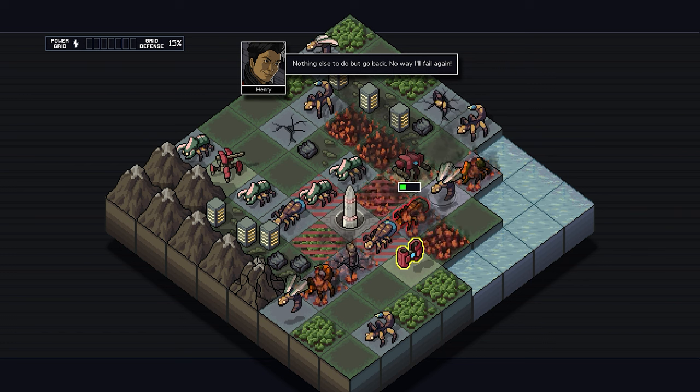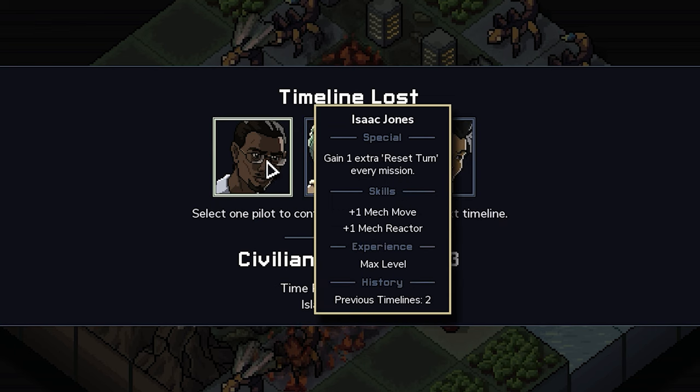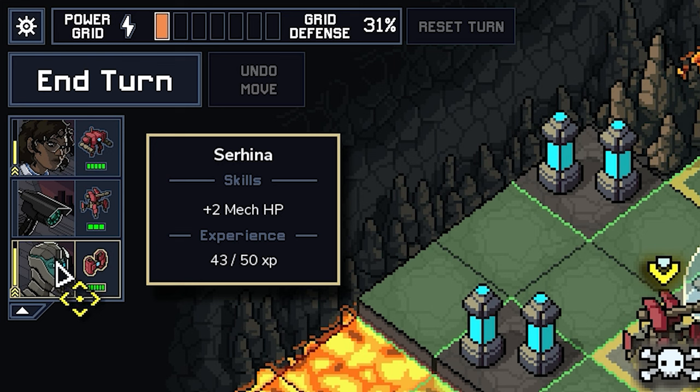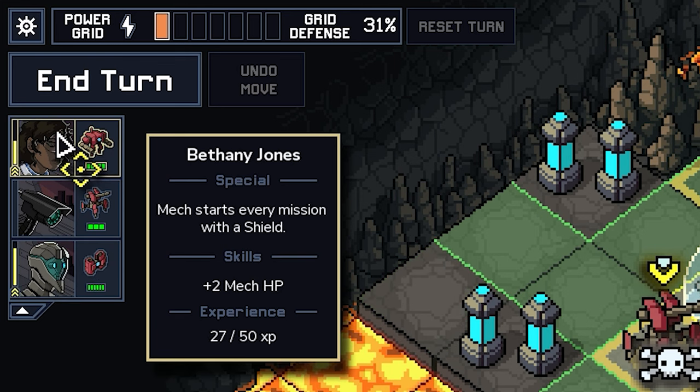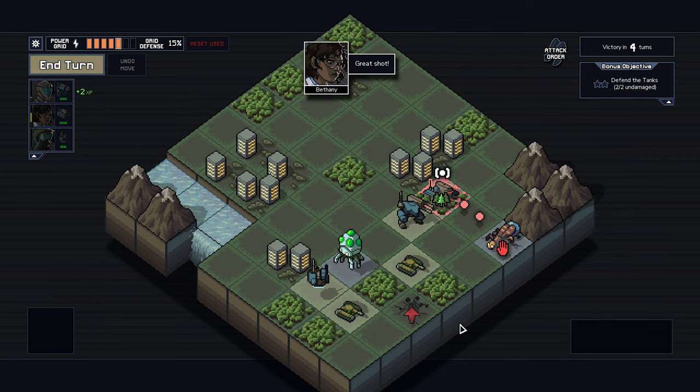And while pilots aren't crucial, they are important, because they are the ones who gather experience and develop up to three useful abilities. Mechs can be used without pilots but it is ideal to try to keep them alive, as their abilities can range from increasing mech health to improving grid defense and many others.